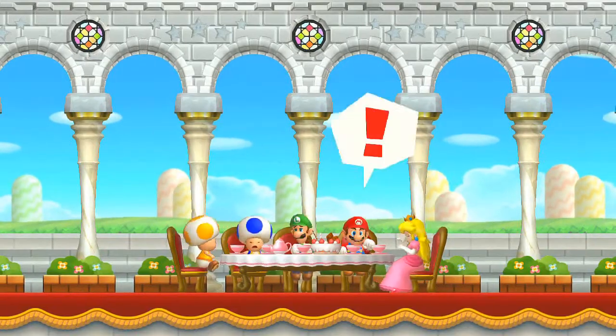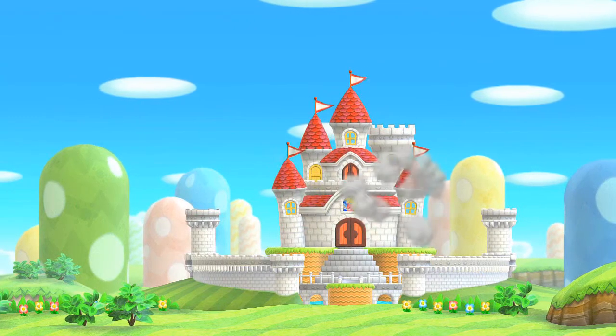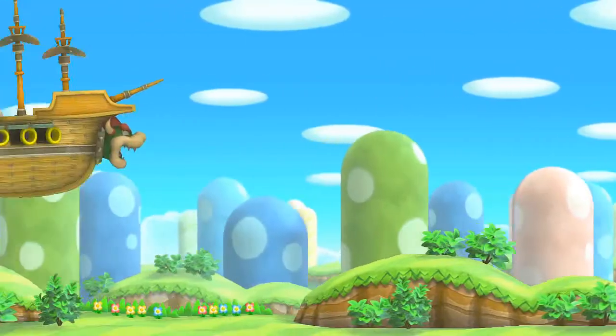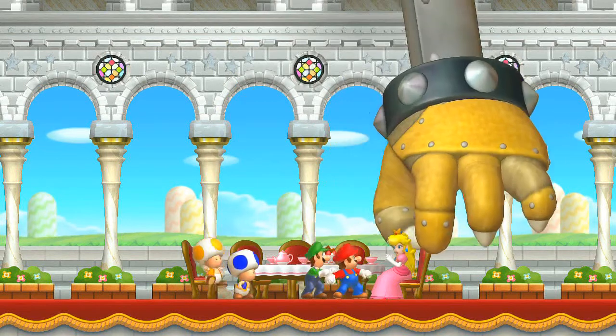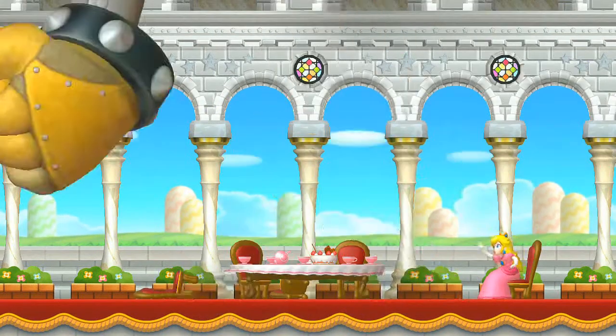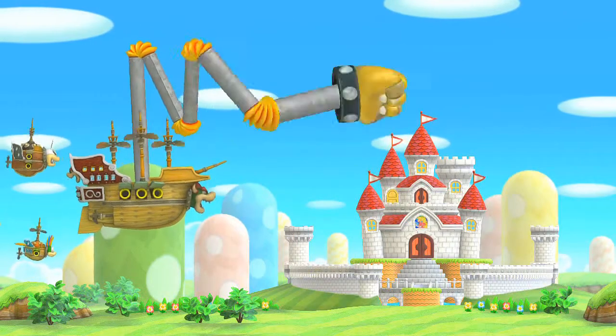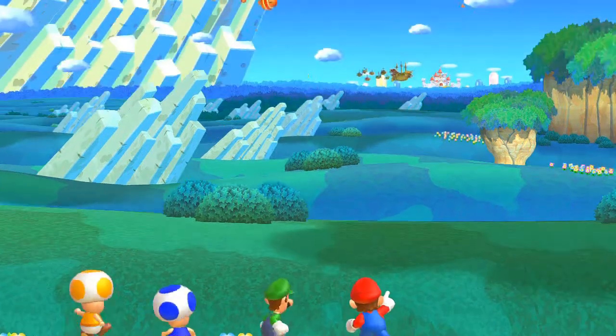When it comes to Mario games, story isn't its main focus, but this time around the story changes up slightly. Bowser throws Mario and crew to the outskirts of the Mushroom Kingdom, keeping Peach captive in her own castle. You must travel back to save her. Not really different than other games, but it's a nice change.